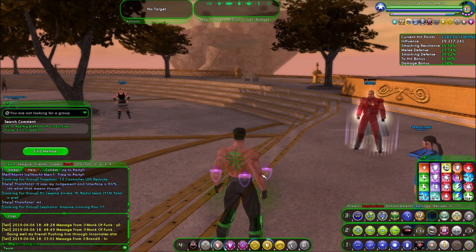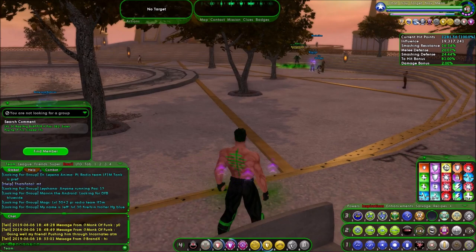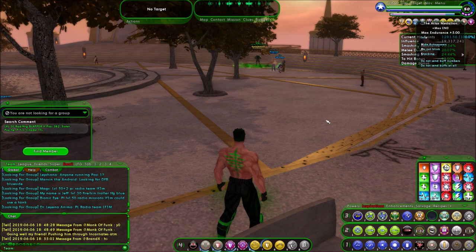Welcome back everybody, this is Brother Mutant here. Today we're going to work on another accolade — the Freedom Phalanx Reserve Member Accolade. This is a really important one for those of you that want to stay alive. This is a plus 10% hit point bonus permanently to your character. Much like the Atlas Medallion that gives a 5% increase to your maximum endurance, but with hit points at 10%. So it's a really nice one to get.